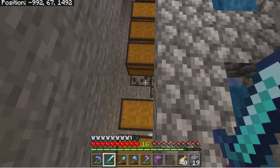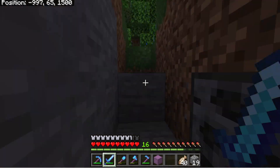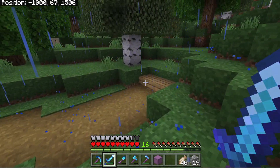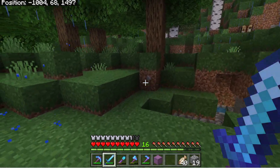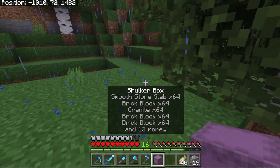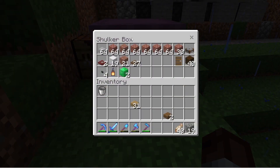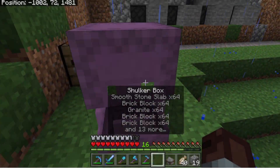Down here we have a storage system. What I want to do today is build up the facade - the front - and make it look like a factory, and then make this into a cool looking storage room. I actually went into creative mode and planned the build, and I have the materials we need for this part. I actually did something proper for a change.